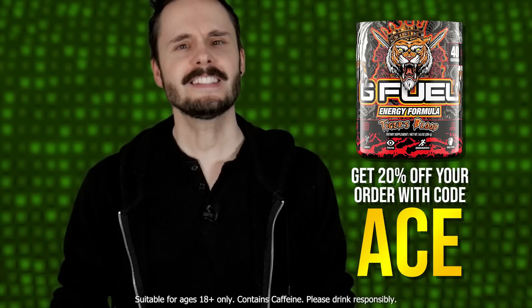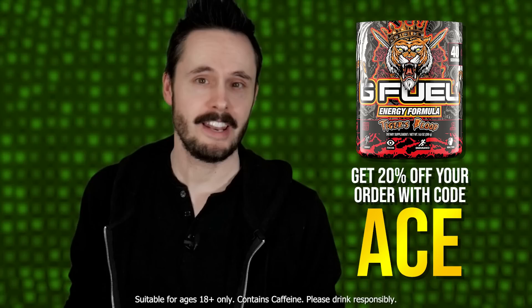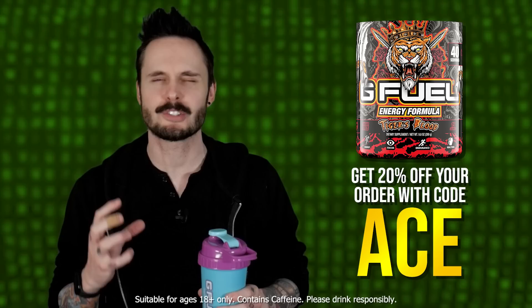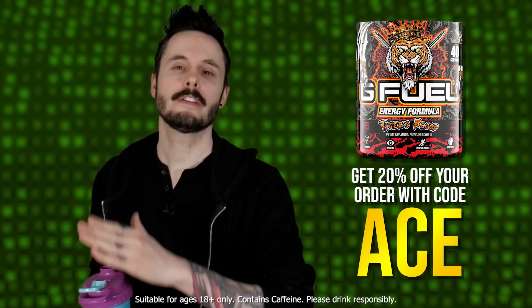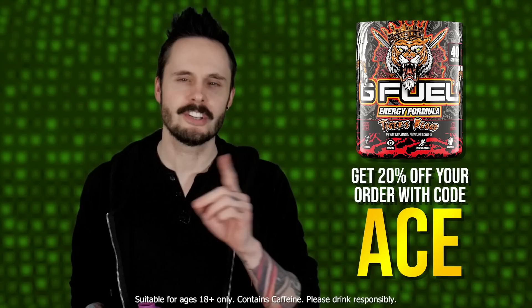It's sponsor time! It's time to remind you lovely people that you can use code ACE to save money on G Fuel. If you use our channel's code ACE you will save yourself a whole heap of money - 20% off your G Fuel order or 30% off most energy formula tubs right now, and 30% off most starter kits as well. You can get beautiful flavors like Tiger's Blood, which I'm drinking today - a beautiful mix of strawberry, watermelon, and coconut, and it's absolutely wonderful. That absolutely hits the spot. Go get yourself some G Fuel, use code ACE over at GFuel.com - just put ACE in the checkout box. G Fuel is for over 18s only because it contains caffeine, so drink it responsibly.